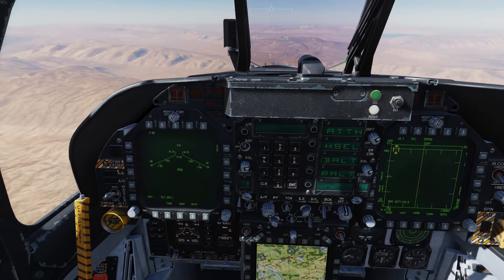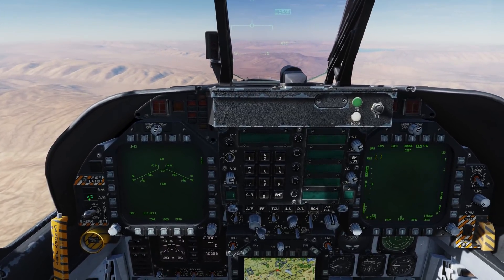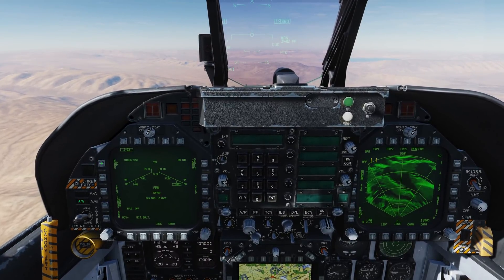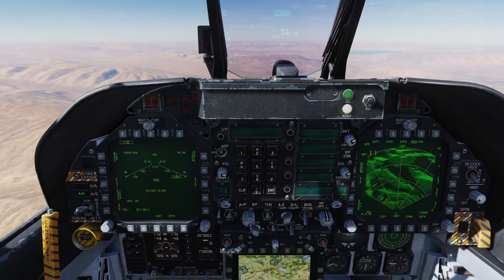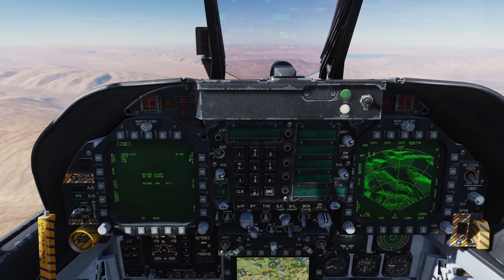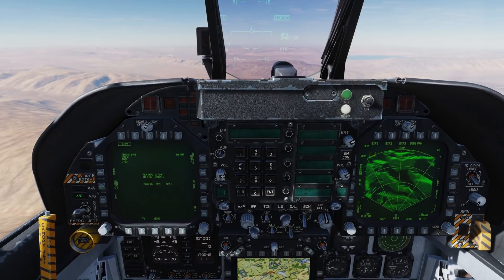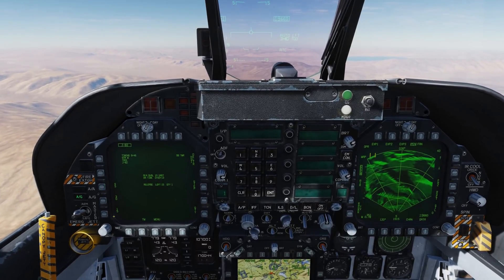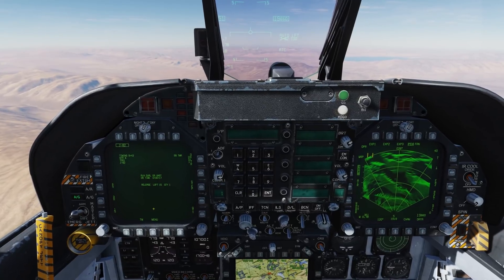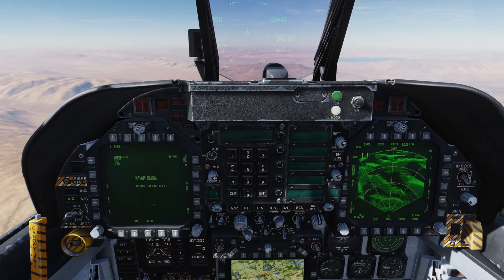With no further ado, let's go to the air-to-ground master mode, select a GBU-38, wait for our 7 minutes 30 seconds, we'll do a target of opportunity attack with an instantaneous fuse, going to our JDAM display for a release type, we'll go to Auto Loft. And now we have options for 15, 30, and 45 degrees, and a bit later we'll actually have indications on the HSI of those loft cues.